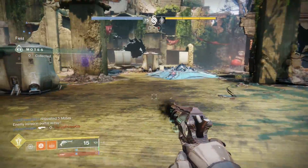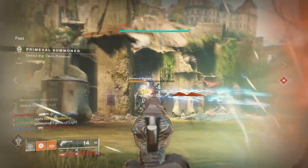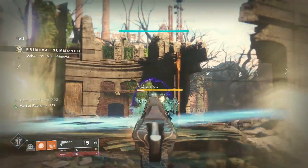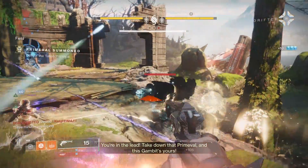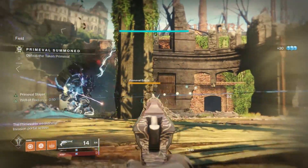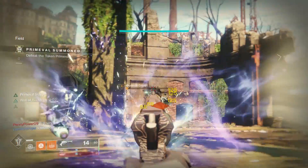These armor set bonuses impact how Gambit Prime functions, but there are also parts of Gambit Prime that are fundamentally different from the original mode. For example, if you have two or more blockers preventing you from depositing motes, your bank will automatically start draining. This makes every role much more important and crucial to success. When the mode first releases things will be tame, but a month in — when everyone has their crazy Gambit sets and is glowing — that's when things really get chaotic.